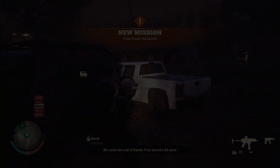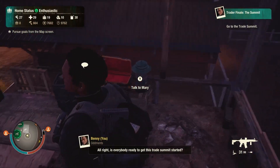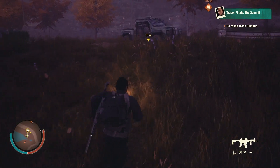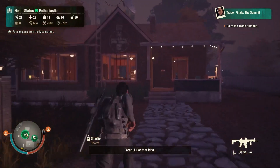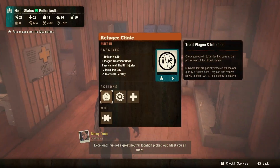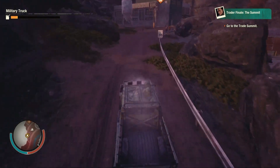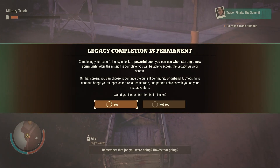That brings us to the trader finale: The Summit. Your leader thinks it's time to kick off the trade summit. Here you will also need a throwaway car, because your mission will end away from the base. You contact all parties involved and tell them to meet at a neutral location that you picked out. As you're getting close to the location, the game prompts you with the point of no return, letting you know that completing the mission will end your leader's legacy.